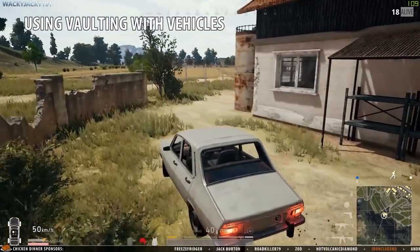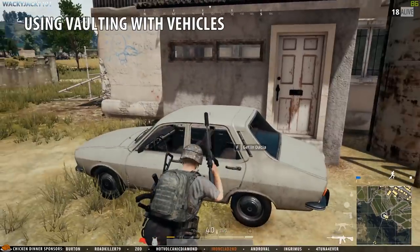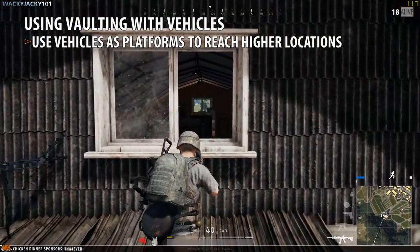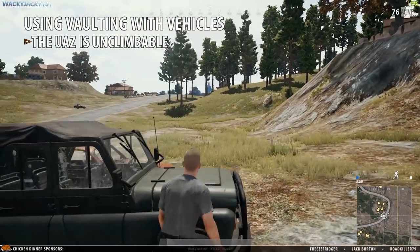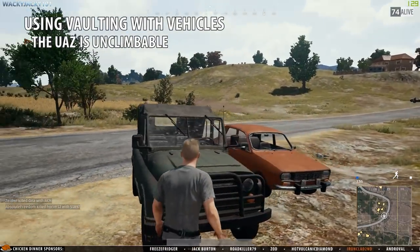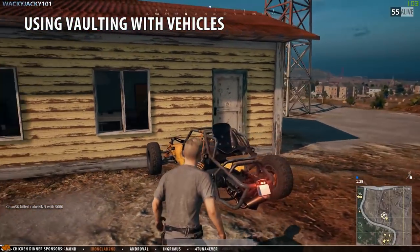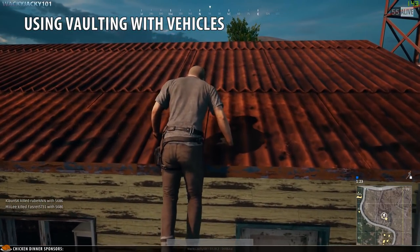There are places where you won't be able to breach a building due to ledges being too high to reach, but this is where vehicles come into play. The buggy and the dacha will enable you to get higher and get into otherwise unreachable positions, further adding to the many possibilities of vaulting. The UAS does not work for this purpose as it would be overpowered by allowing you to reach unintentionally high points — for that reason you cannot climb on top of the UAS. But the dacha and the buggy still allow you to do this, and you will also be able to climb onto different roofs using these vehicles as platforms.